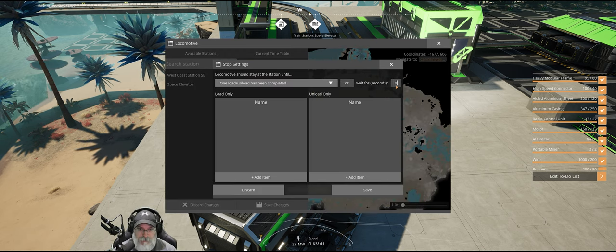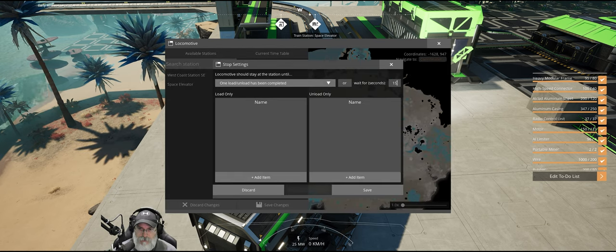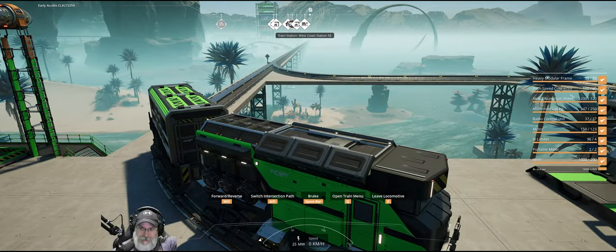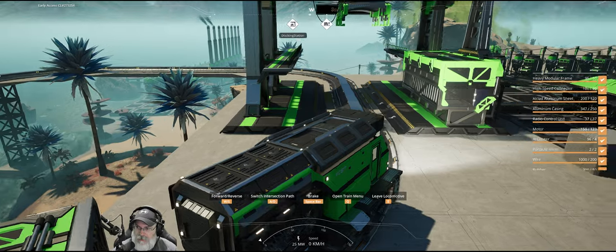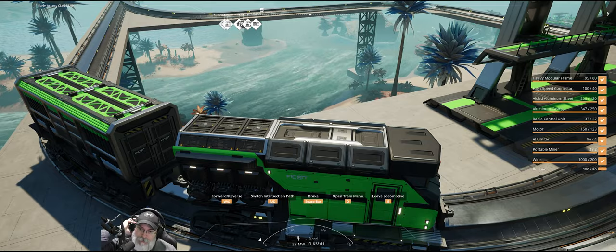Let's edit the timetable — I can just switch these around. Set this to zero two and save. I think I'll just let it run because it's not that big of a deal — it'll only bring a couple down here at a time. We have plenty of power, and if we get to a point where we're starting to get low on power I can turn it off.